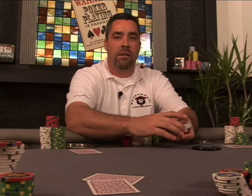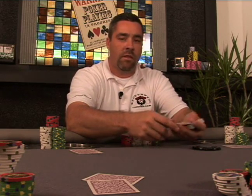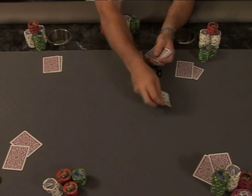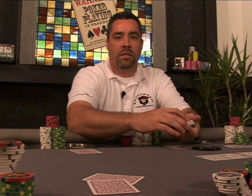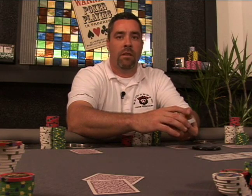Once the first betting round is complete, the dealer then starts to deal the cards to the community cards. The dealer first burns one card and deals three cards to the community. These first three cards are also known as the flop. Once the flop has been dealt out, the player to the left of the dealer, who is still in the hand, starts the action with either a check or a bet. Then the subsequent action follows around the table with each player making their decision.